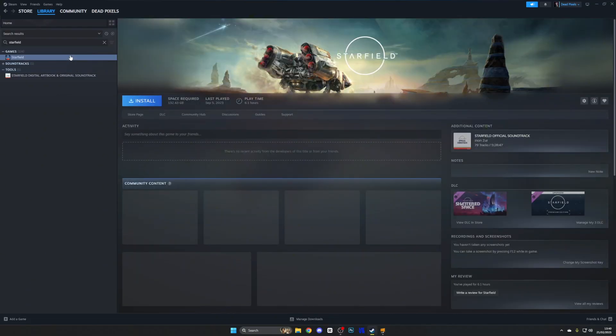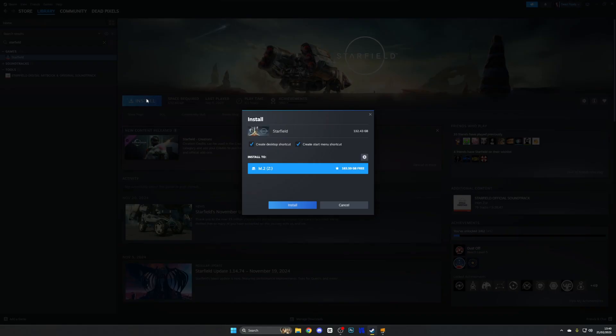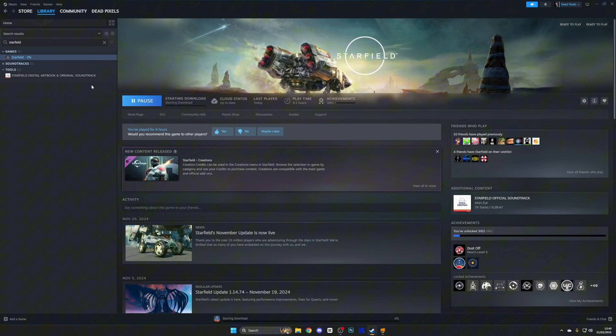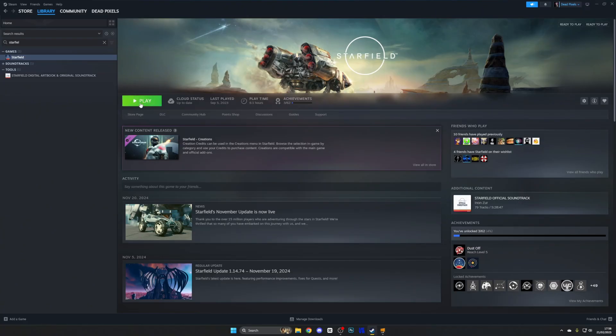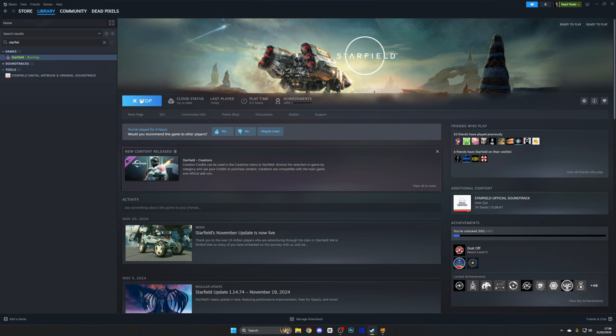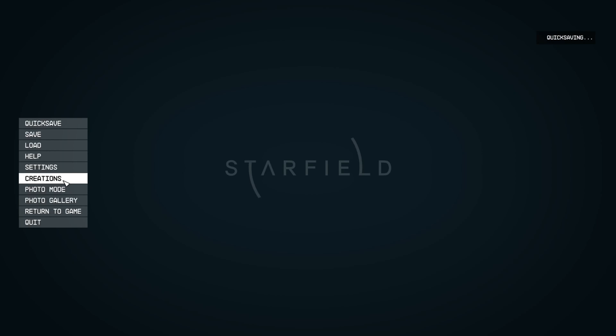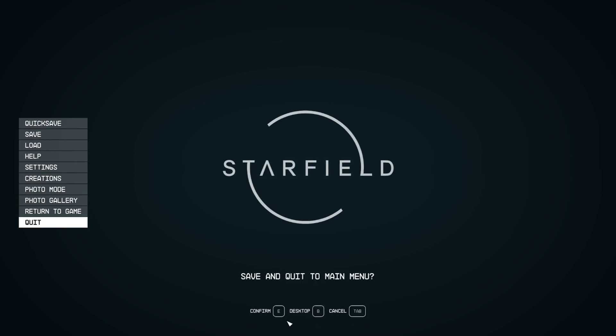First things first, we're obviously going to need the game. Here I am installing it onto my M.2, which is my fastest SSD. I recommend you download it and install it on your fastest drive. Once we have the game downloaded and installed, it's important that we run it at least once, jump into a game, and then jump out — that's just to create all the background files that we need for the mod to install.